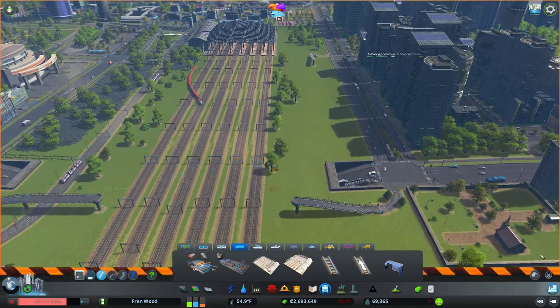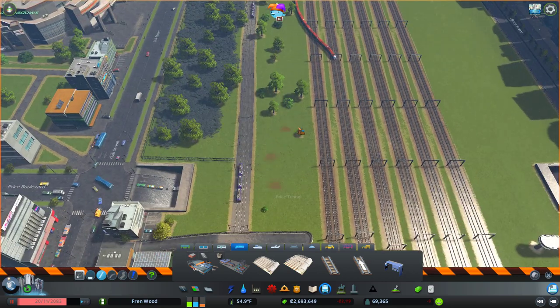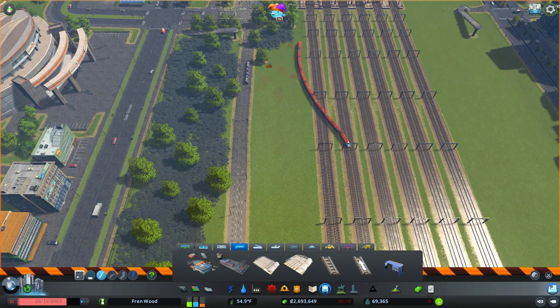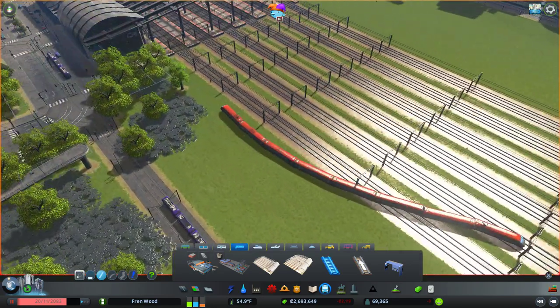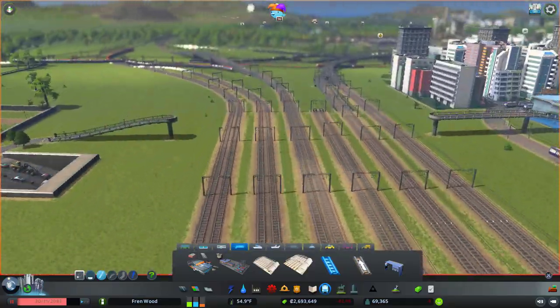So we'll have a look at that. Let's delete these trees along here — I want this place to feel quite urban in the sense that it is a city centre.